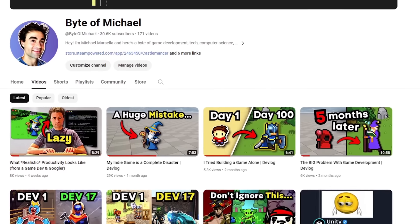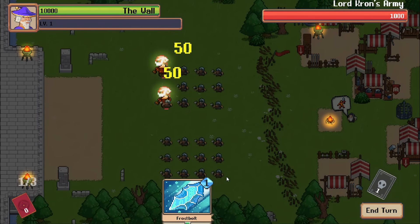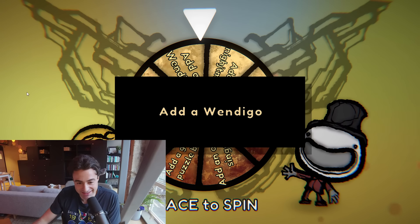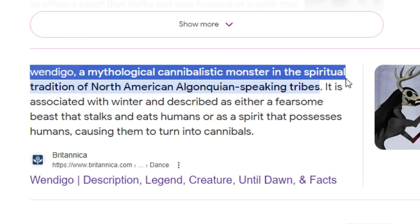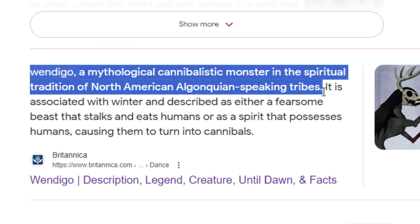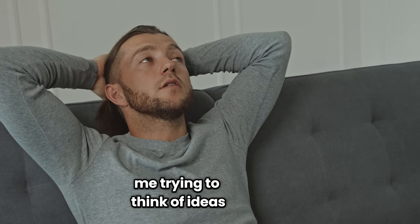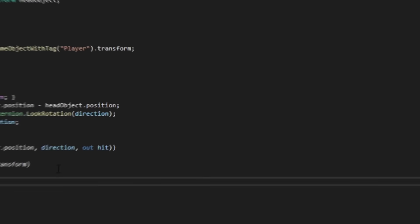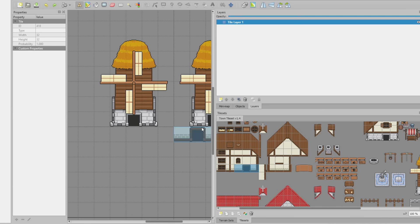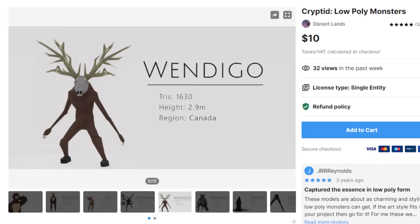What's up, my name is Michael, also known as Bite of Michael. I make game dev, computer science, productivity, and career advice type videos on YouTube, all while working on my indie roguelike card game called Castle Mancer. I got 'add a wendigo' — one small problem: I don't really know what a wendigo is, so that's the first step. Turns out a wendigo is a supernatural being belonging to the spiritual traditions of the Algonquin-speaking First Nations in North America, illustrated as a skeletal deer-type creature.